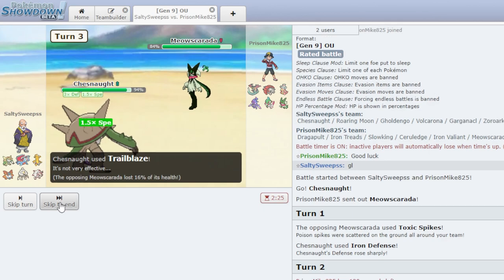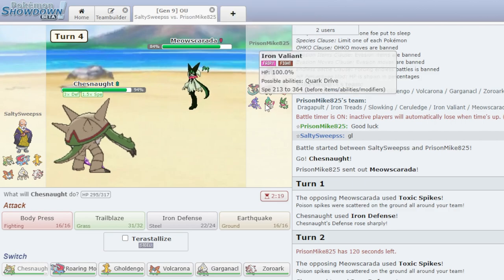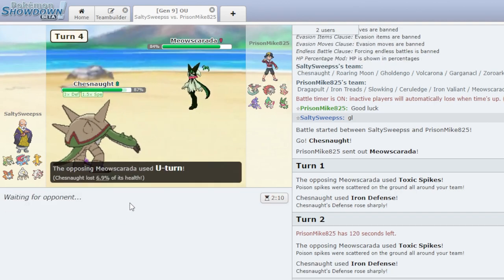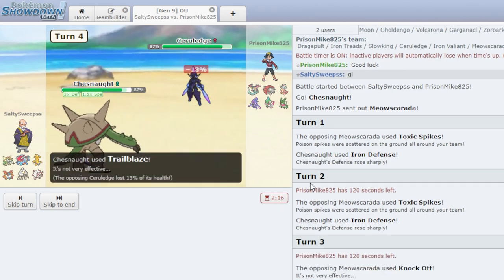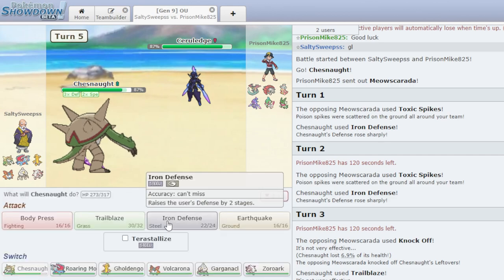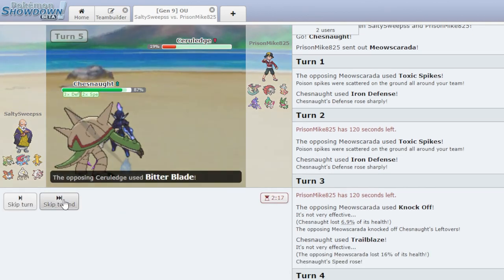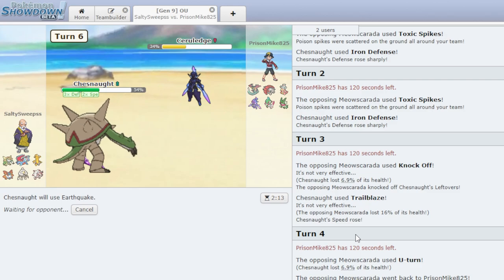He does go Knock Off — gets rid of our Leftovers, which is not the end of the world. We get the speed boost there. Now I can Body Press. We're not going to outspeed the Meowscarada, but we should outspeed everything else. We're not going to outspeed the Iron Valiant right now because I'm pretty convinced it has Booster Energy, giving it 1.5x speed. He goes for the switch — I expect Iron Valiant to come out. He goes Ceruledge — he's going to get the Weak Armor boost. I was not expecting Flash Fire though! Let's Earthquake then. 68%. Our defense is 850 right now — we live and get another Earthquake for the kill.